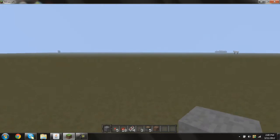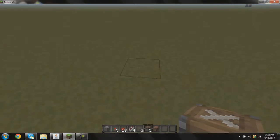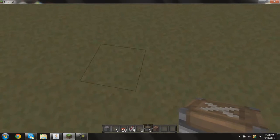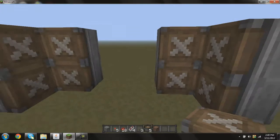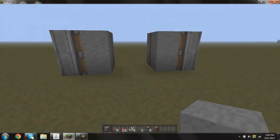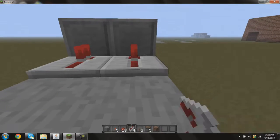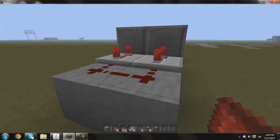We're just going to come over here, around right here. You're going to need some sticky pistons. I'm in creative mode so I have it all. We're going to put the pistons like that. You're going to need like this — put two of them, and do the same thing on this side. Then you're just going to take your material and put it like this. The first thing you're going to do is come on the sides and put repeaters, set them to the longest time you can, and then hook two redstone to them like that.